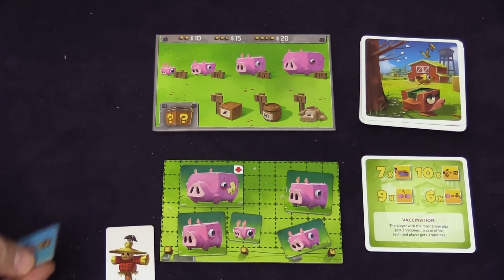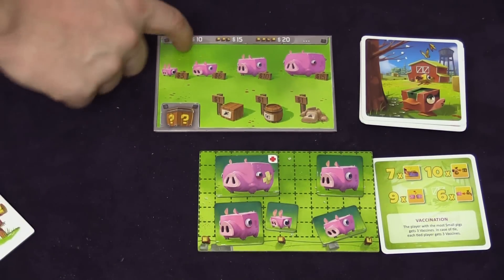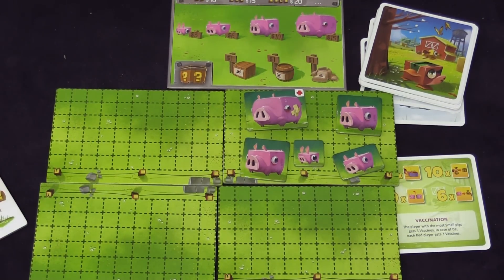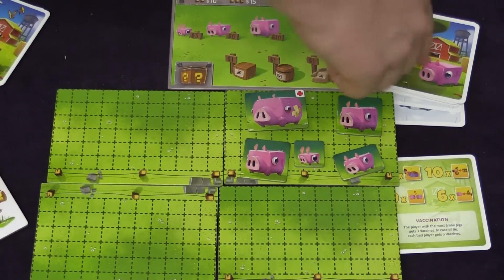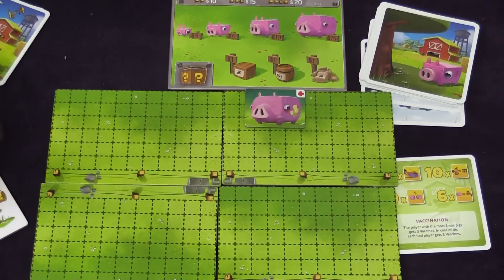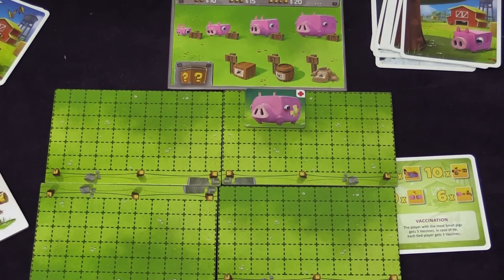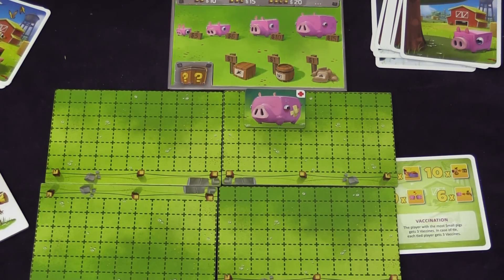The last action you can have is selling — you take your pigs and sell them to the market. Also, one of the buy actions lets you buy another field. Your first field is free, but then you can buy another for $10, then $15, $20, $25, and so on — you probably won't need that many. During each change of season, after a certain number of cards, a new season begins. When there's a new season, all pigs who are not vaccinated will die, so you want to make sure you get all your pigs vaccinated before the season is up. At the end of the game, after the last winter card, all your vaccinated pigs are sold to the market for whatever the profit is, and whoever has the most money wins.